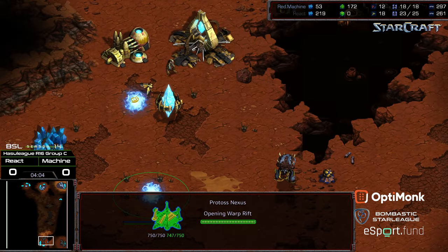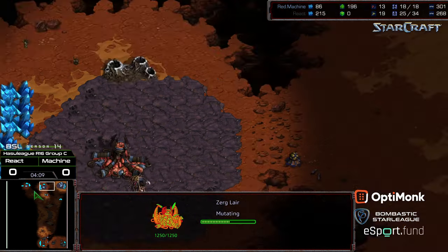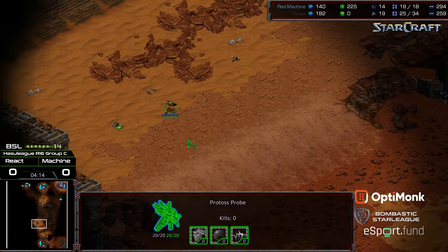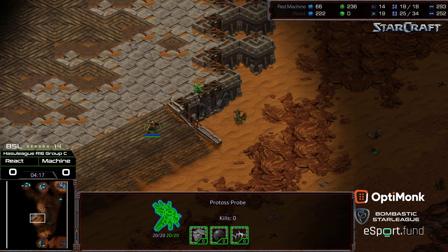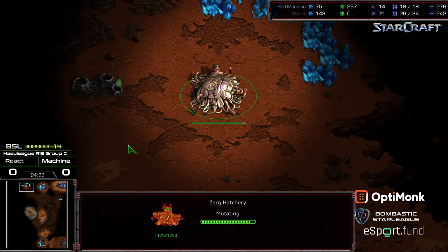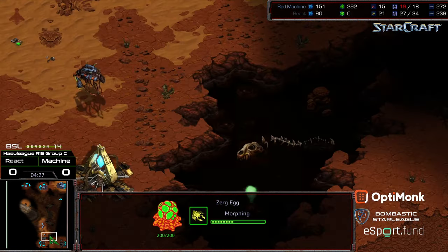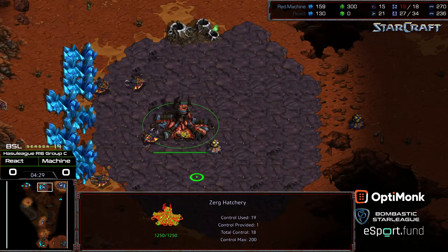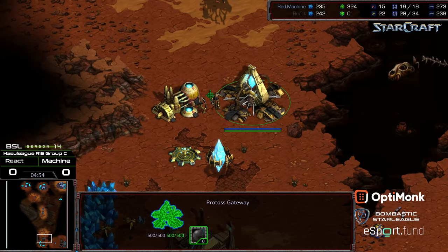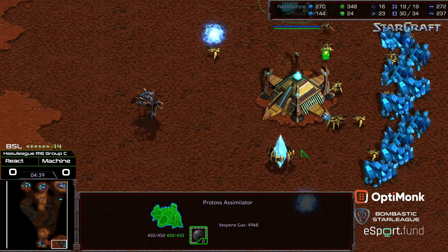Forge is up. Natural expansion is coming online. He's already got his cannon in place. Machine halfway to lair. Didn't lose any drones, but did have to dedicate a lot of larvae to get those Zerglings out and had some trouble keeping track. It looks like this probe is going to be able to wander out to that 9 o'clock location. Machine — did he lose an Overlord on the front? Maybe just supply blocking himself. He's not playing well at all this game. Supply block right here — kind of a critical juncture. Way behind in his build order now all of a sudden.